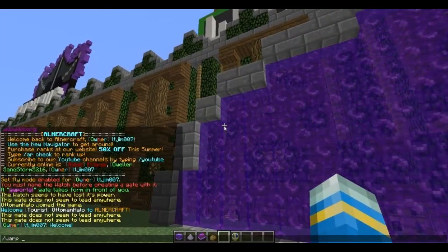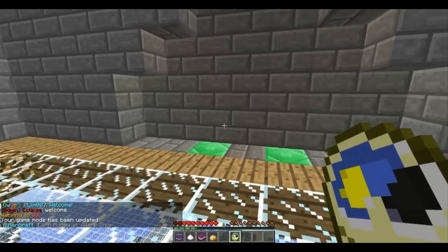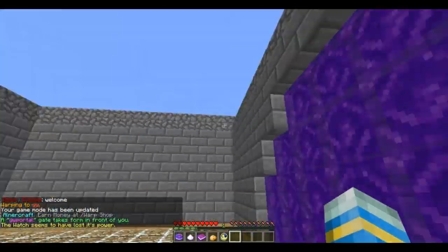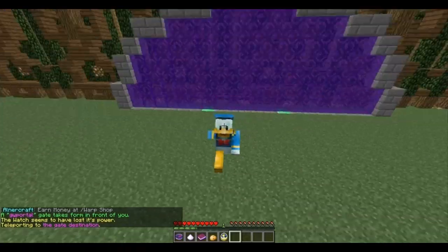So then you are going to want to go to the other portal location, and here you are going to want to name it the exact same thing, and then simply right click here. So if I go through this, I will pop out where we left off.